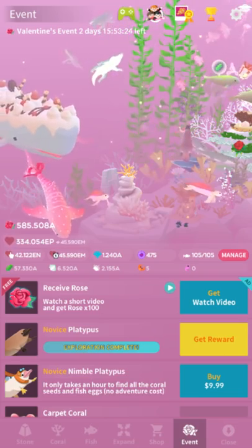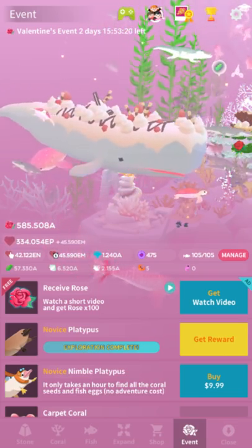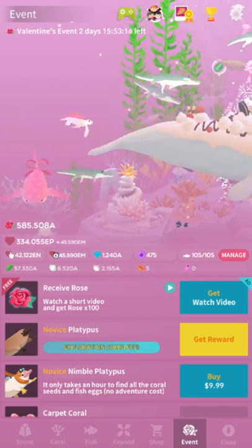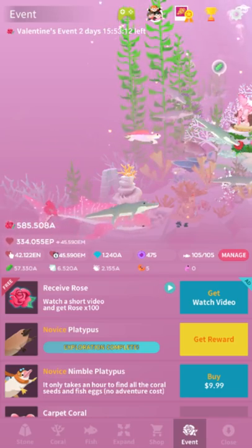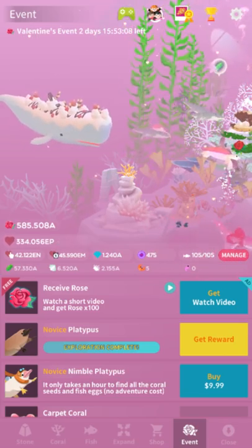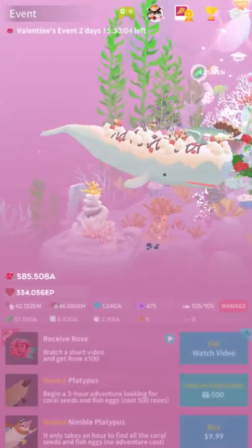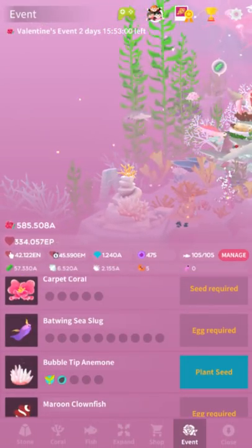The main thing of this event, this Valentine's Day event, is that you have this platypus — it gives you a platypus for free, and you only get one — and you send the platypus on Explorations. It sounds fun, right? So every three hours you send it out and you get rewards. I got a bubble-tip anemone seed, so now I can plant a seed.